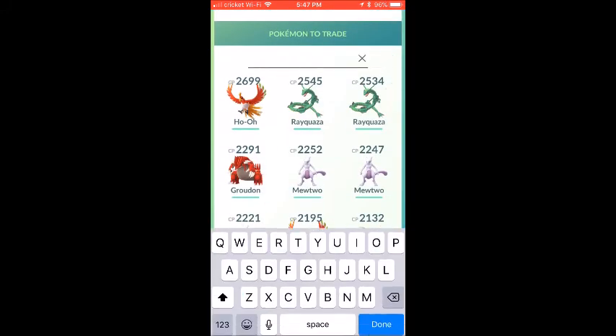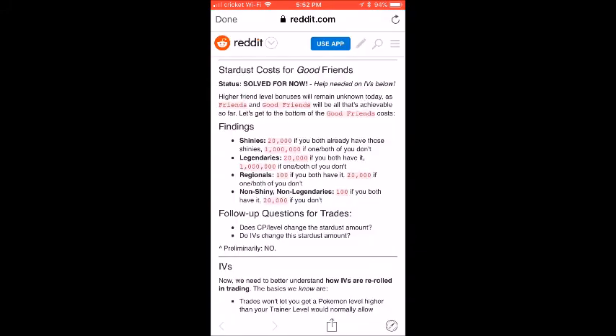A Mareep costs 20k because you don't have one. If one person has a shiny and the other doesn't, it's 1 million stardust — that's why I couldn't even put it in the list. They should just tell you upfront: you need 1 million stardust. For legendary trades it's 20k if you both have it, 100k if you don't. Non-shiny legendaries are the same. IVs are re-rolled on all trades.